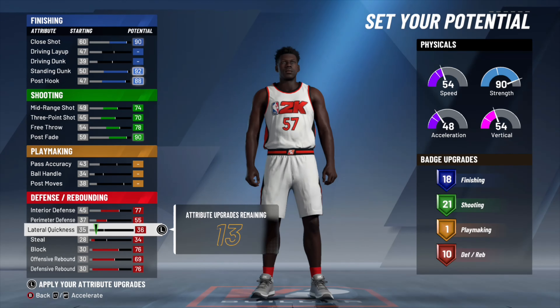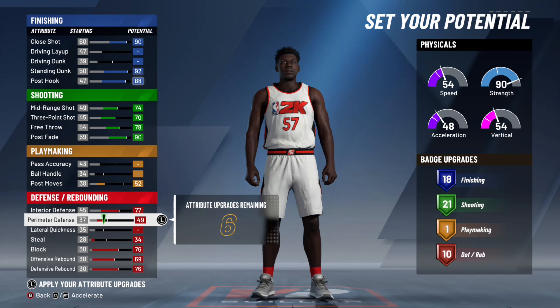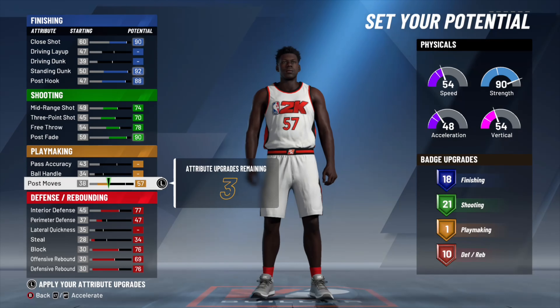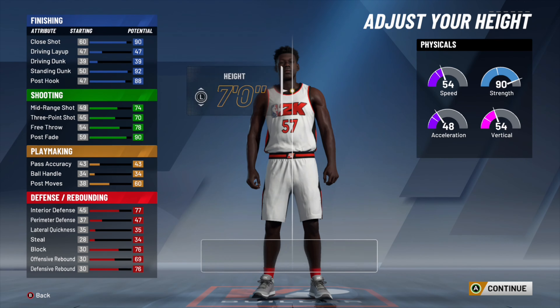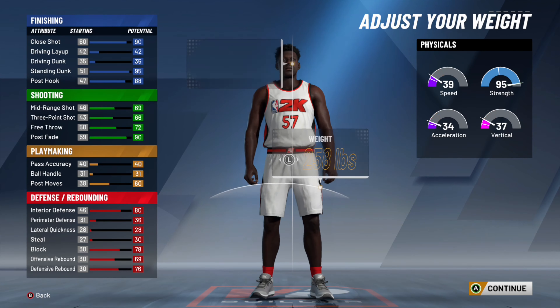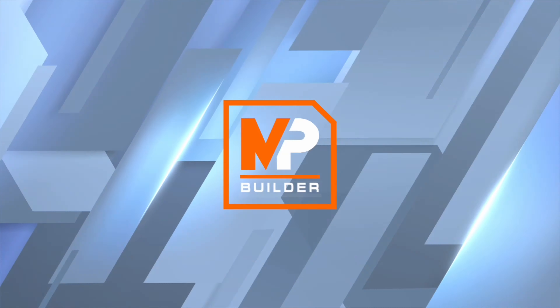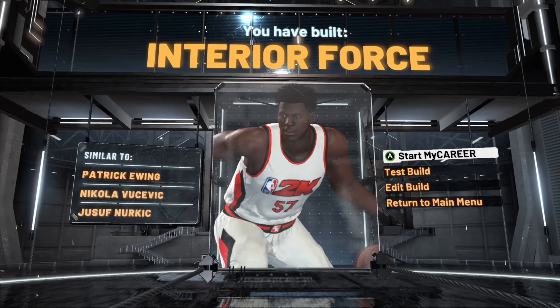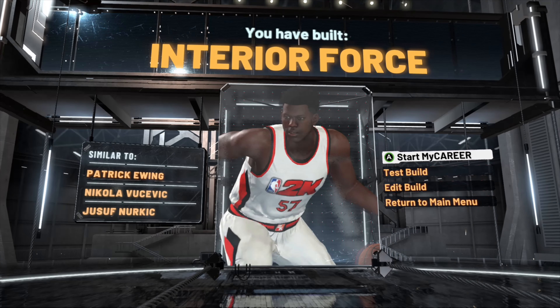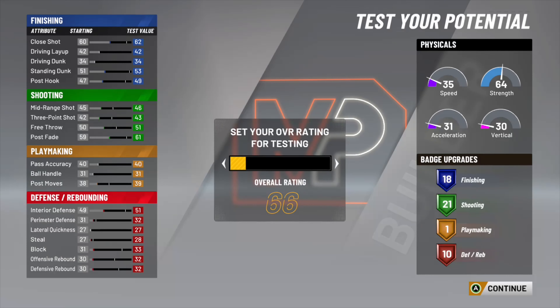On this build I went all in on defense, and I upped the post moves so you get the interior force name. I wouldn't want to be called a paint defender — that's going to look weird with 76 rebounding. This is interior force. This is probably — no, not probably — this is the best post score build. If Ronnie wasn't a capper and you could respec your build, I would have made this.